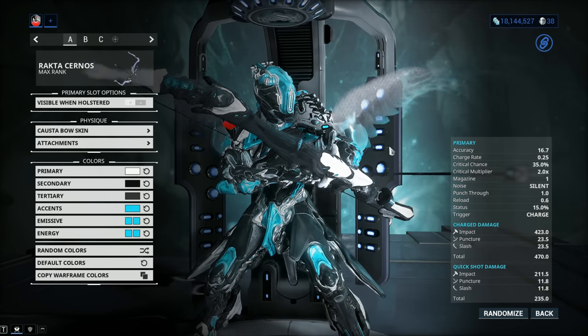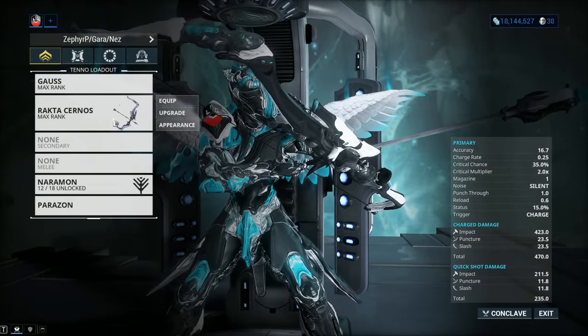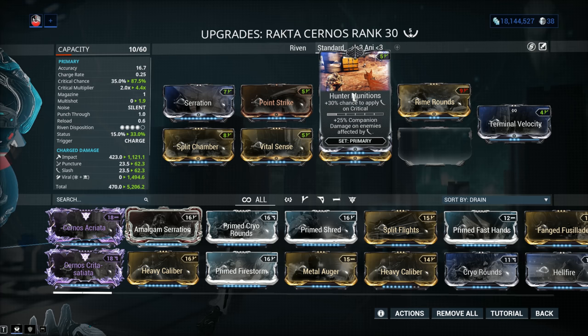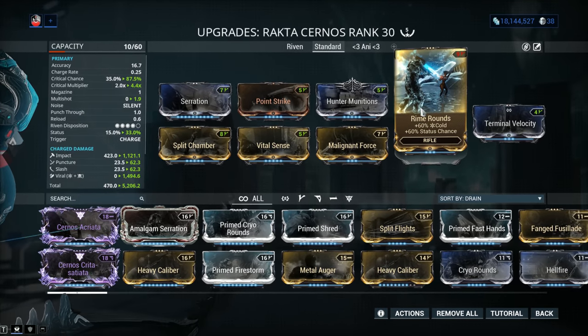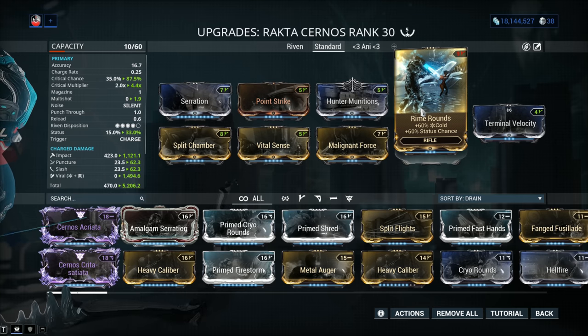We're going to be using a different skin for the remainder of the review. Back to modding — let's have a look at a standard build. You gotta run Hunter Munitions if you want to maintain relevance, along with Damage and Serration, multi-shot with Split Chamber, critical chance and critical damage with Point Strike and Vital Sense, and the 60/60 elemental mods. This is the standard approach to most primaries in Warframe right now. Thankfully, the developers are apparently cooking new mods to bring primaries and secondaries on par with melee, so standard builds may change soon.